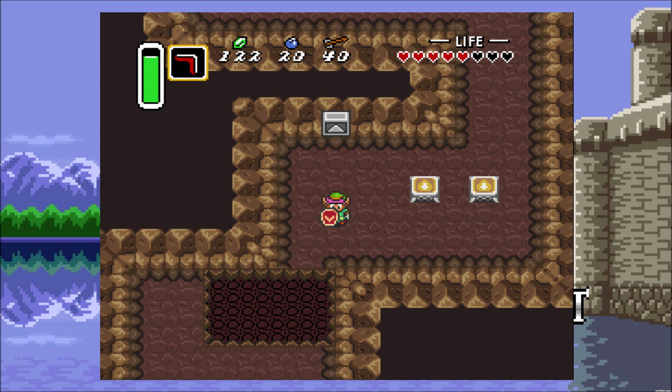Hey everyone, it's Alejandro from LodoPlays and welcome back to The Legend of Zelda: A Link to the Past. In the last episode, we upgraded some of our equipment and then I made it through a good chunk of Death Mountain. This episode, we're going to continue exploring Death Mountain and hopefully make it to the Tower of Hera.